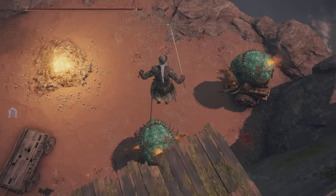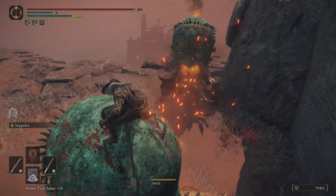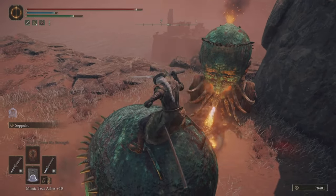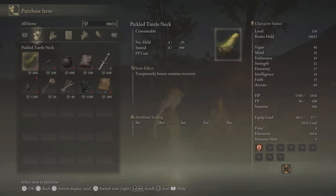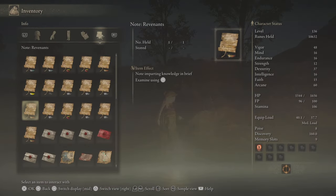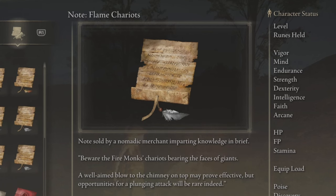I've been playing Elden Ring for a while and had never performed a plunging attack on one of these flame chariots. You can buy a book from one of the merchants that divulges this secret about plunging attacks on flame chariots. The problem with that note is that it doesn't tell you how to do the plunging attack.